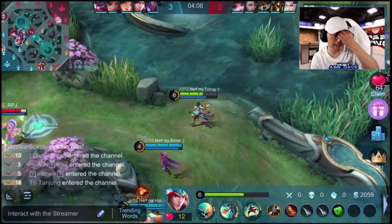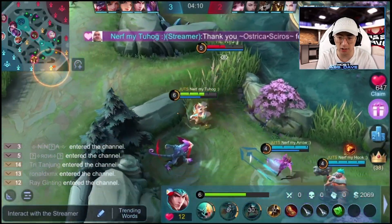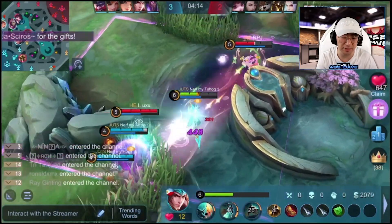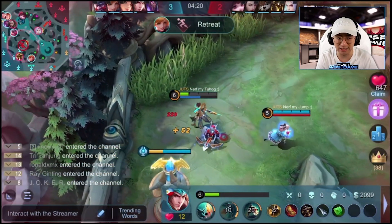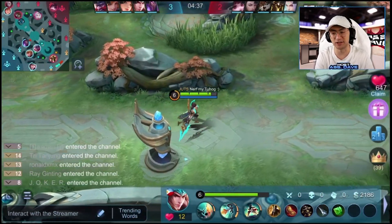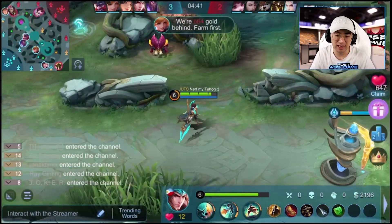Over here where he rotated to the top side, I don't truly understand — I think because they were calling, because Chang'e was trying to invade. That's a mechanical mistake. You can tell it's a mechanical mistake because he was trying to flip the Chang'e, but when Chang'e was in the bush he was still smashing that skill. Mechanical mistakes happen. It's like in an MMORPG where you're just smashing buttons very quickly hoping to kill the boss.